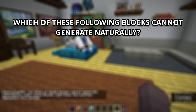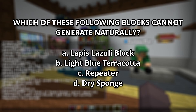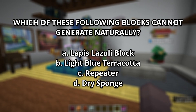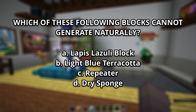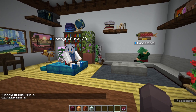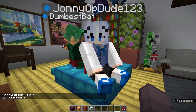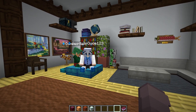Number 14: Which of these falling blocks cannot generate naturally, in regard to the latest version? A, Lapis Lazuli Block. B, Light Blue Terracotta. C, Repeater. D, Dry Sponge. The answer is D, Dry Sponge. Wet Sponge is a thing, but not Dry Sponge — it always spawns as a wet sponge.